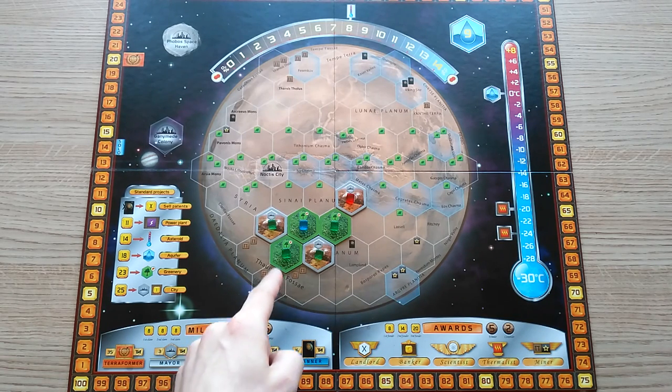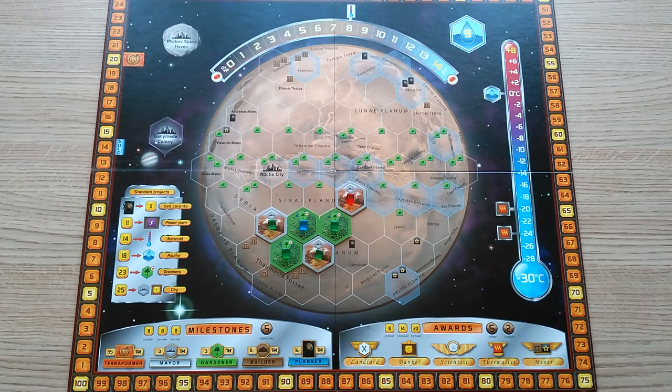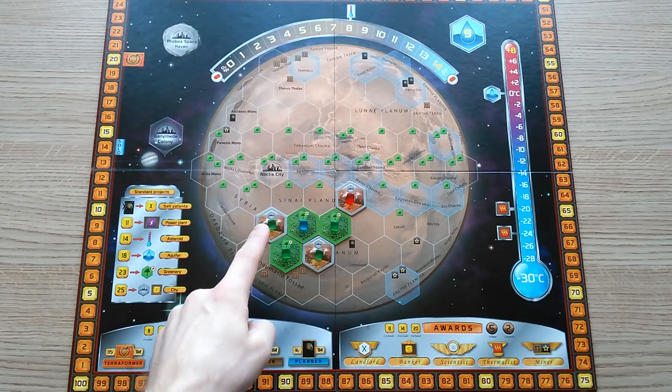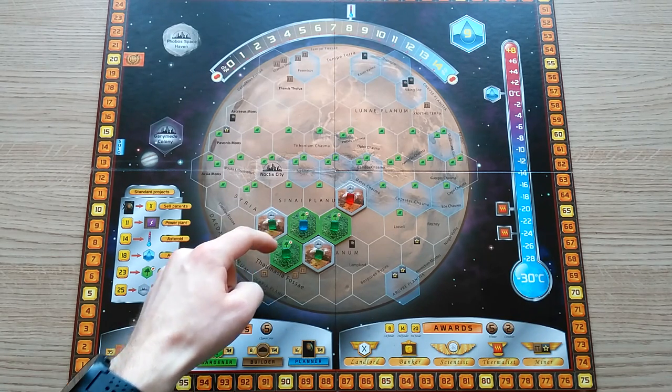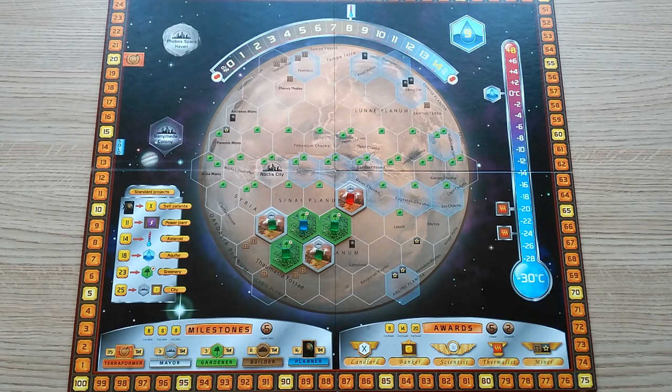Firstly, each greenery tile you own scores you a point at the end of the game. This is in addition to the Terraform rating you might have gained when it was placed on the game board if the oxygen wasn't yet maxed at 14%. Secondly, each city scores points — one each for each adjacent greenery tile, whoever owns it.